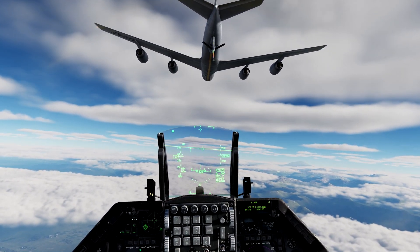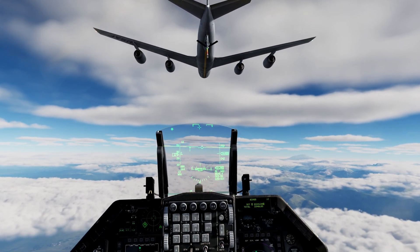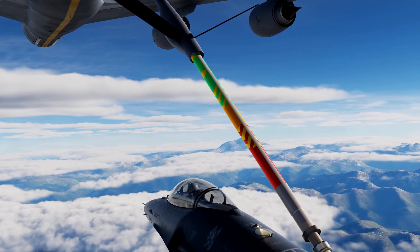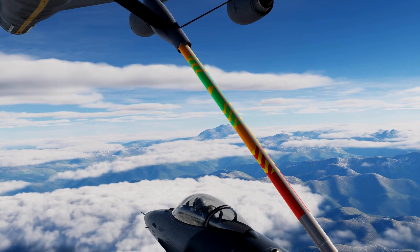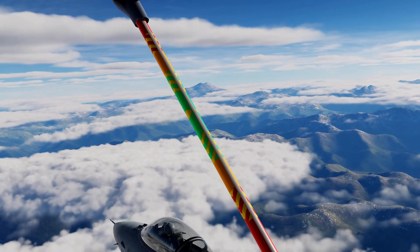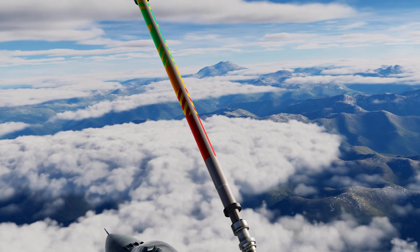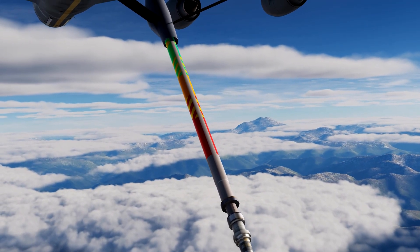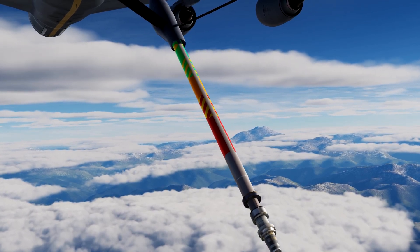Before we start, I need to make some quick explanations. The boom has these colors that serve both the boom operator and the aircraft that can see the system, such as the A-10. The colors show whether the aircraft is too close or too far. Staying in the green is ideal. If you get close to red, the operator can disconnect for safety.